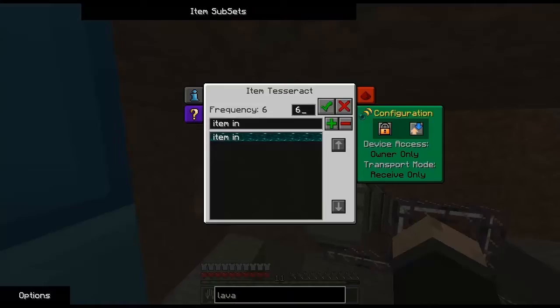This is where my second Tesseract is, with my frequency the same and set to owner only. And this one you want to click receive only.